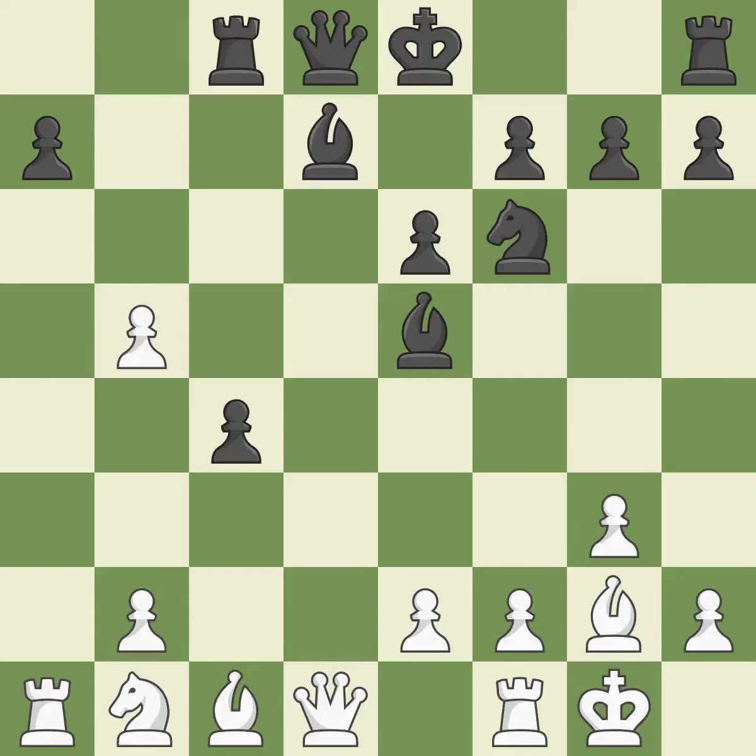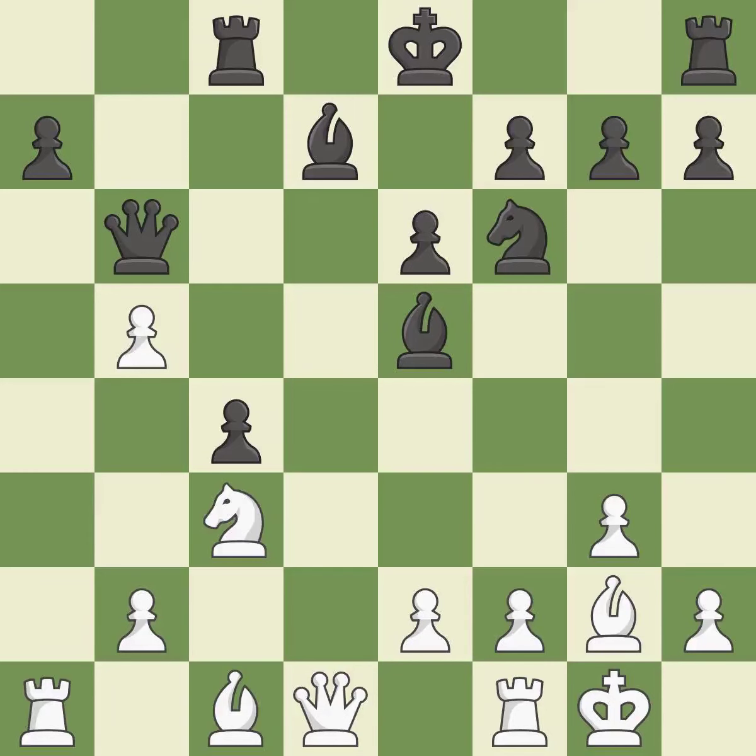This exposes an attack, threatening a pawn — the only good move. This threatens to create a passed pawn, a great move. This defends the attacked pawn. This develops a knight from its starting square, activating it — the only move that works.